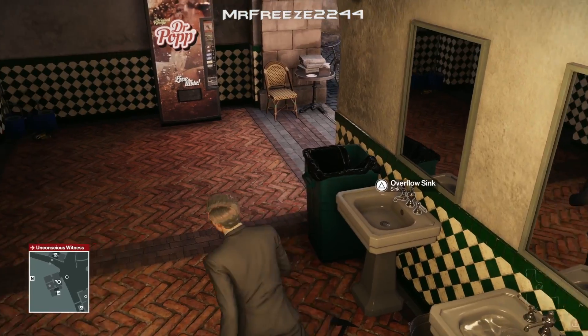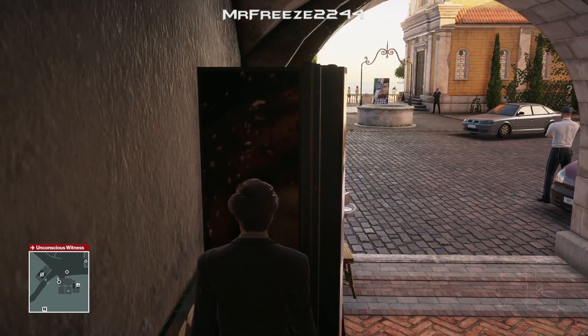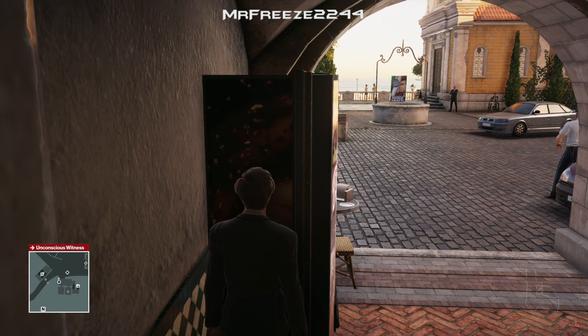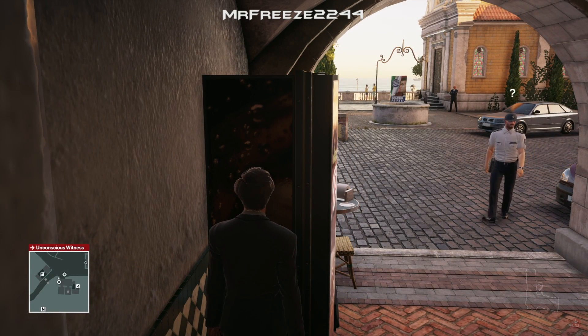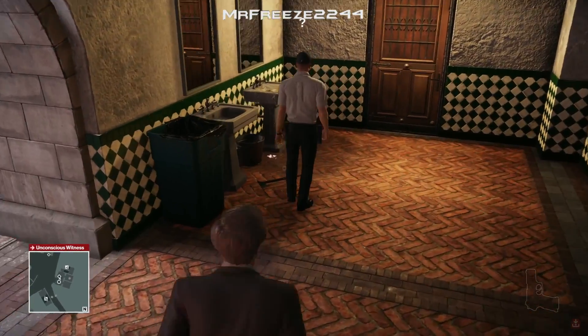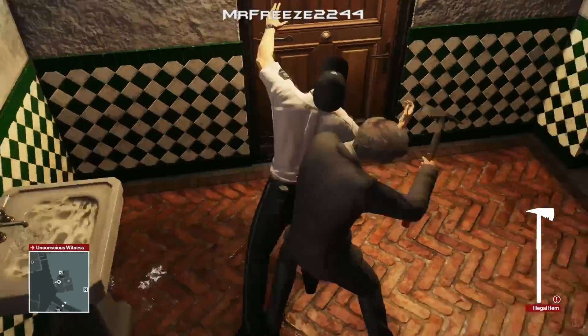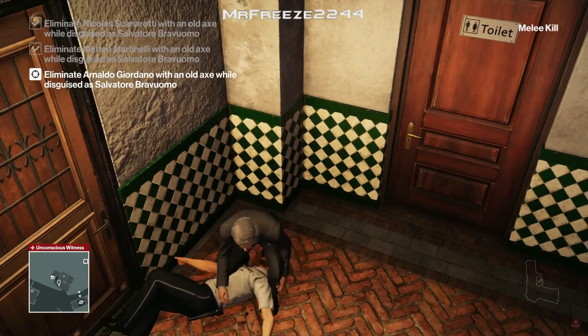Overflow the sink — it's going to get the attention of the guard. Grab the axe as he comes back over, slash his neck with the axe, dump his body in the crate. Then move on to the third target. By the way, you still have to shred his body.